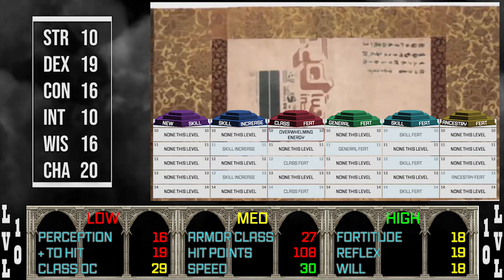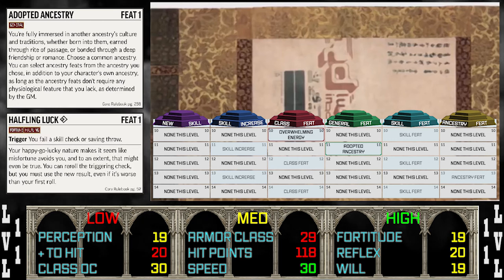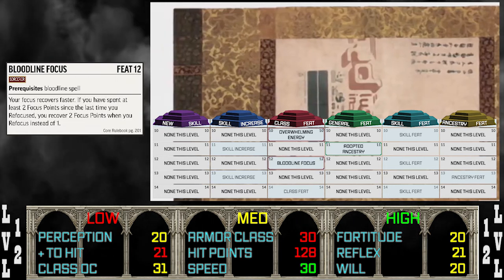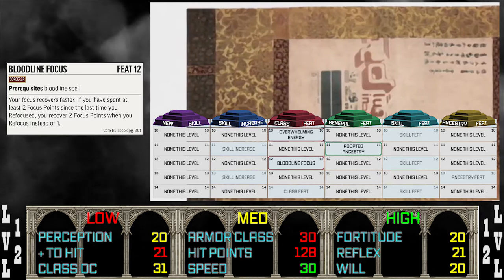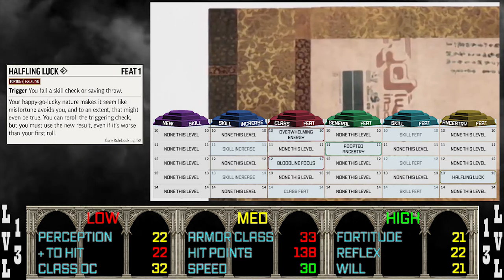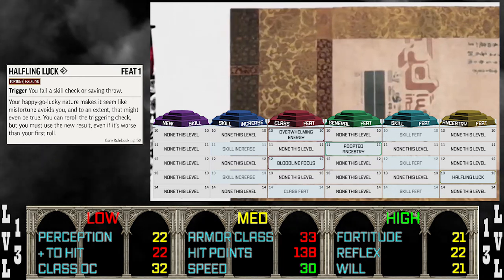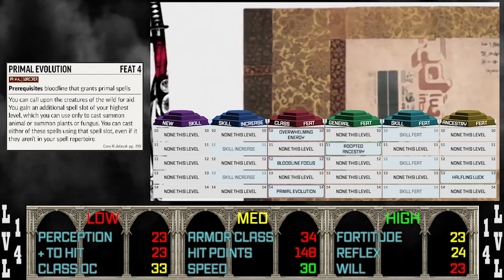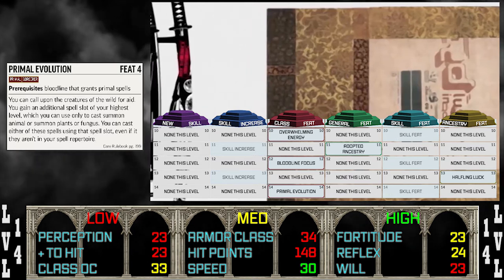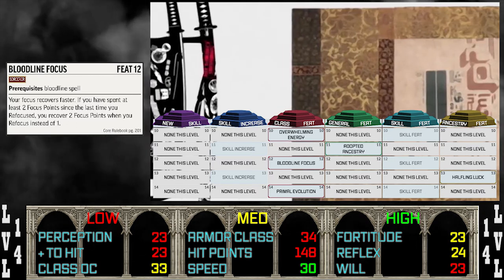Take Charisma and Dex as your main stat bumps. At level eleven, we take Adopted Ancestry: Halfling, giving us access to the Halfling Fortune feats and further improving our chances to hit with big spells. At level twelve, we take Bloodline Focus — crucial since we use focus spells a lot, and it allows us to refocus two points instead of one. At level thirteen, we take Halfling Luck, letting us reroll a failed skill check or saving throw. At level fourteen, we take Primal Evolution, adding spell slots that set up nicely for the end game. That concludes stage three — mostly setup, but Bloodline Focus is a standout for our focus spell economy.